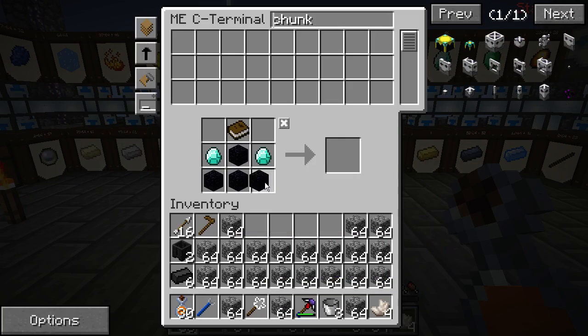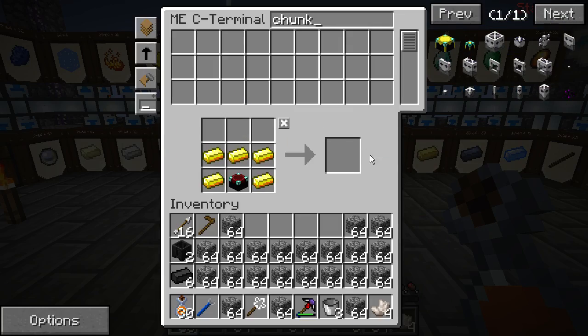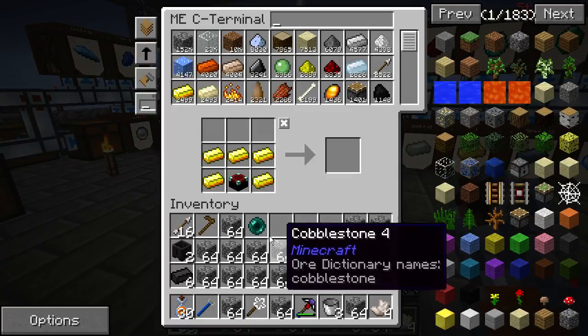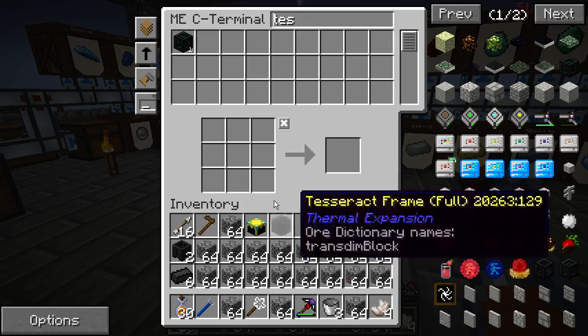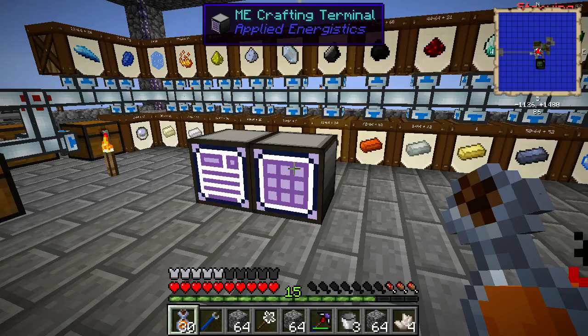It's good that we have had an extra book. I don't have an enderpearl. I think we want to make two tesseracts as well. So we've got the chunk loader, and let's see if we have a tesseract frame. We do have one frame, need one more I think.